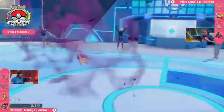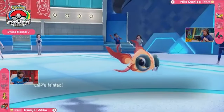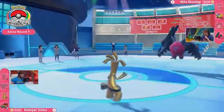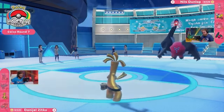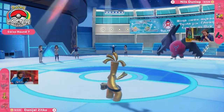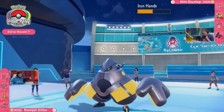Regidrago has Draco Meteor locked in this turn, connecting onto Chi-Yu — and that's a one-hit KO. Chi-Yu is gone and down for the count. Daniel has only one Pokemon remaining: Gholdengo, locked into Shadow Ball. Iron Hands rejoins the field and Nils has the 2-1 advantage.